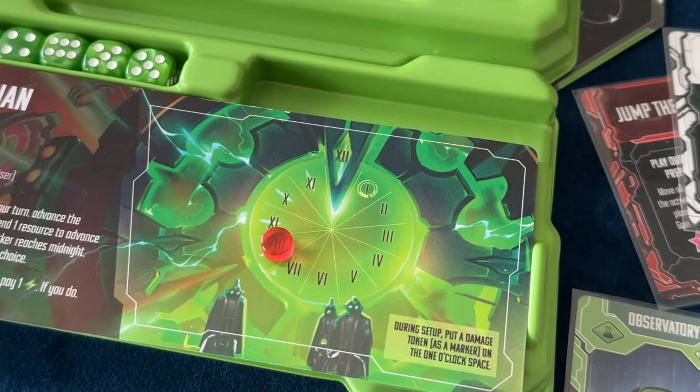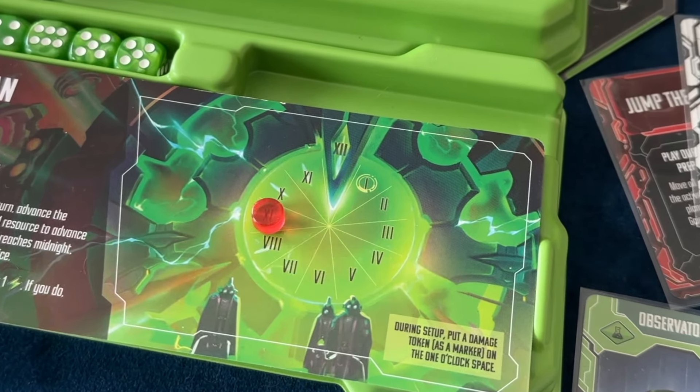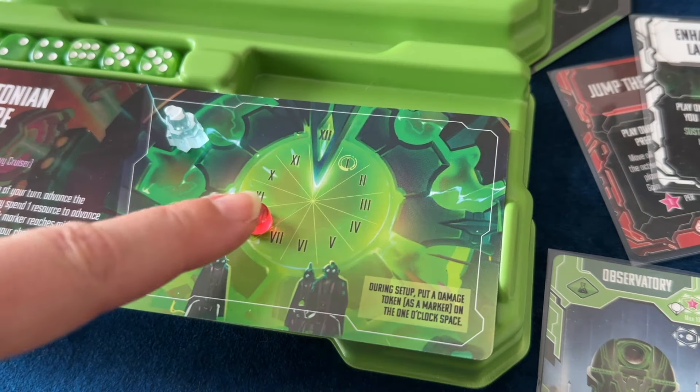It's only a matter of time before they build the most powerful weapon in the galaxy, and that's where you come in. Your first power is the Doomsday Clock. You have a clock on your faction board that goes all the way around to midnight. You can gleefully tell everyone what time it is and when doom is coming. Each turn you move the clock one step, and you can spend a resource to push it one more.